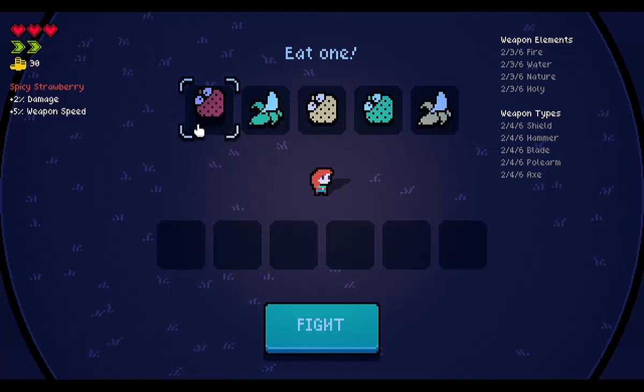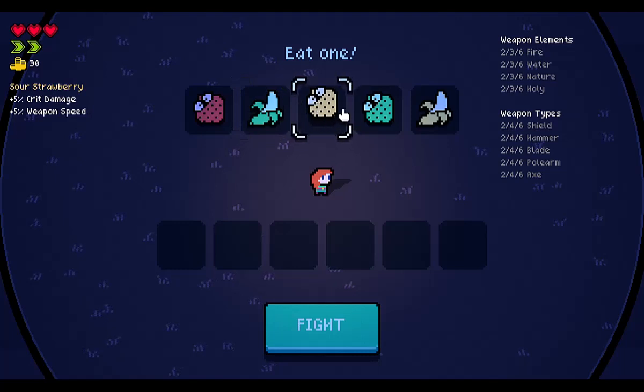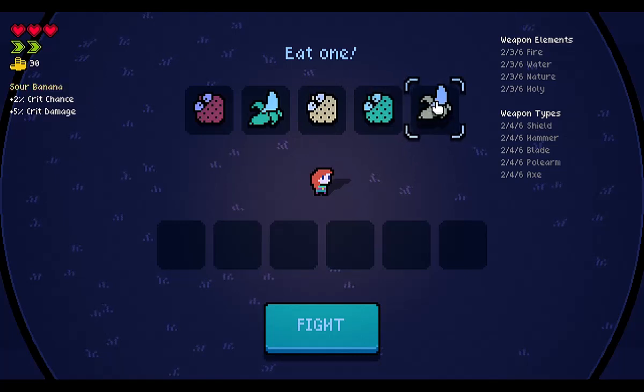Let's just read these and pick one and throw it in there. Ooh, a spicy strawberry — increased damage and weapon speed. Salty banana — sounds like me — 2% crit chance, 5% summon damage. Sour strawberry — crit damage and weapon speed. Weapon speed, summon damage. Crit chance, crit damage.